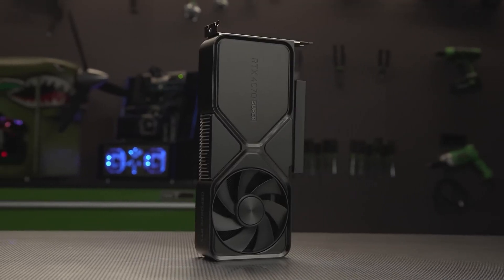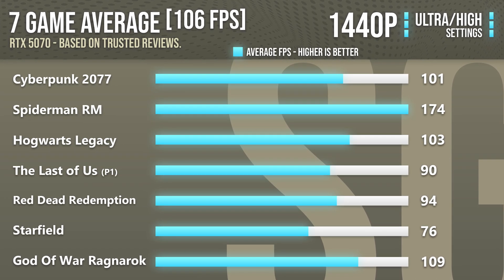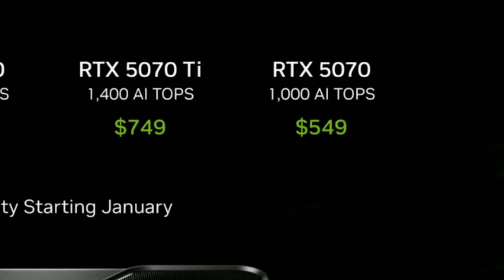With the RTX 5070, you can expect very similar performance compared to the RTX 4070 Super, slightly faster. You can expect well over 100 FPS on average at 1440p high to ultra settings in high demanding titles without DLSS. If you are able to get the RTX 5070 in stock at MSRP — meaning you buy it for $550 — it might actually be a very decent price-to-performance graphics card, especially considering that right now almost every GPU is out of stock. You can find the latest pricing and availability for the RTX 5070 from the links down in the video description.